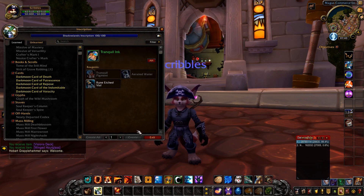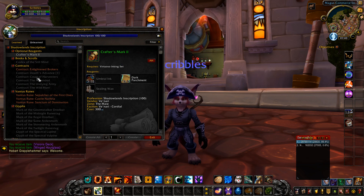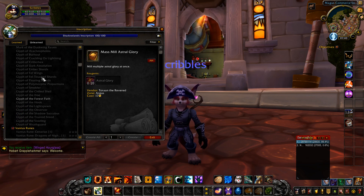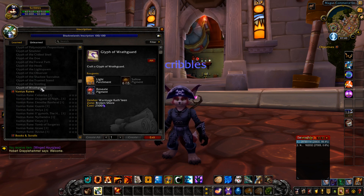So what I've been doing is opening up the Inscription menu box, going to the Unlearned tab here and just checking out all the stuff left to learn and seeing if I can go about learning it. So currently I've been working my way through the Legion recipes. There's a whole bunch of glyphs here that are sort of outstanding. Some of them are just probably too annoying and too difficult to bother with.